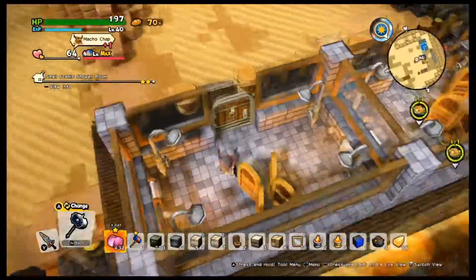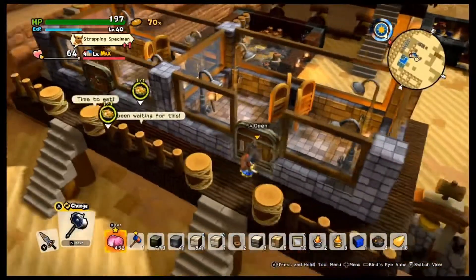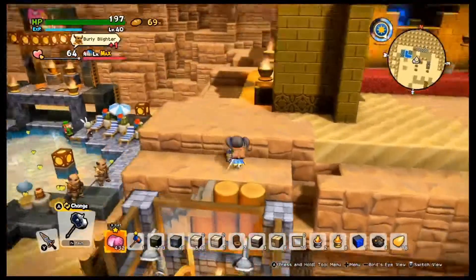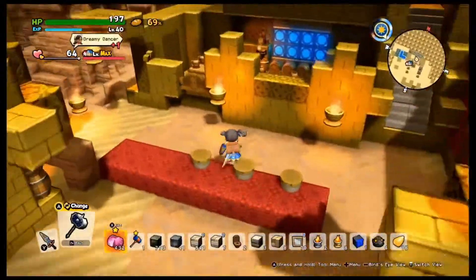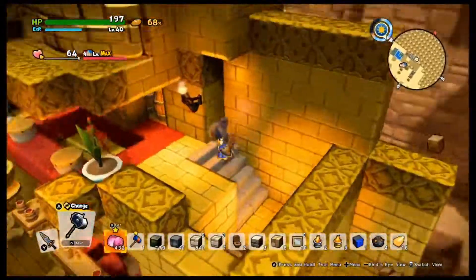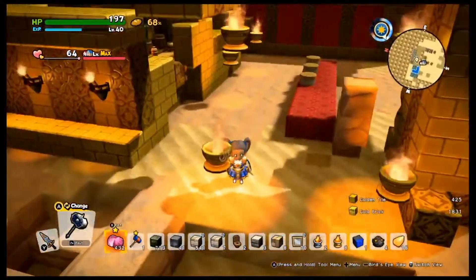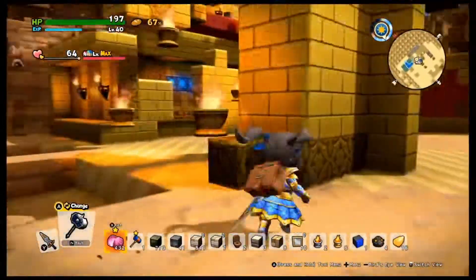I didn't want one giant room so I made two different ones, so when the NPCs line up they don't line up just for one room — they line up for both. Over here I made a little stairway up to the bar area. The gold bar is destroyed now — I took the parts off this bar and took them back to the island of awakening, just stuff that I needed. I'll probably come back to repair it later, or I might just leave it the way it is.